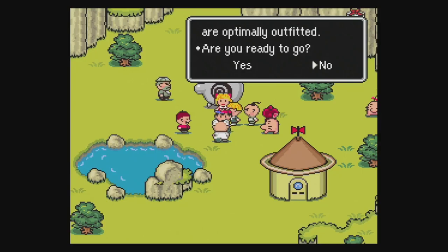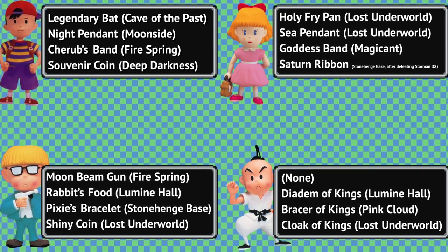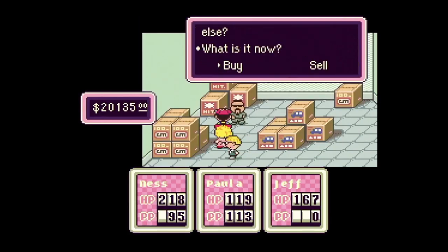Stock up — you are about to enter the point of no return. Here's the best equipment for each party member if you feel the need to upgrade, excluding 1-out-of-128 exclusive items. As for your inventory, buy as many Bottle Rockets, Cups of Life Noodles, Horns of Life, and Teddy Bears as possible. Final spoiler warning — the final boss is next.